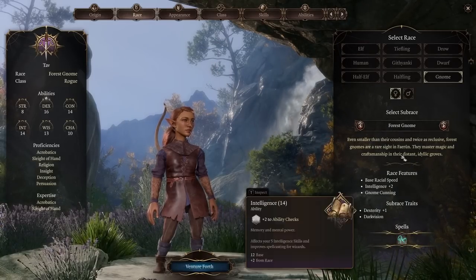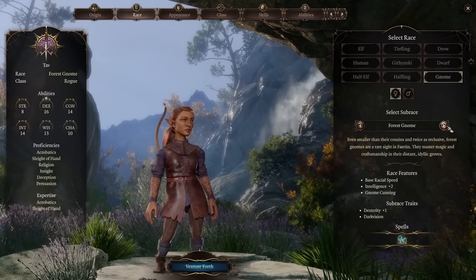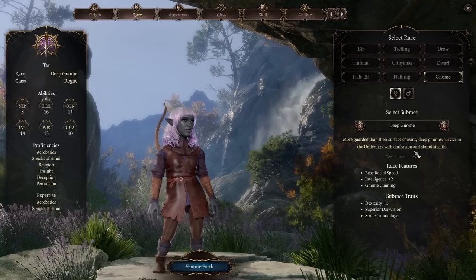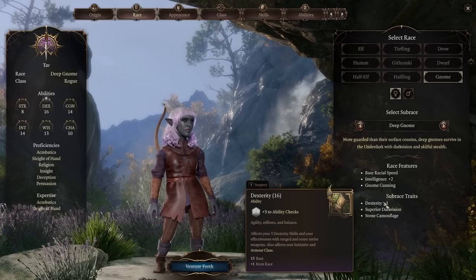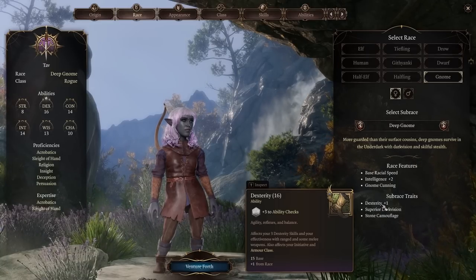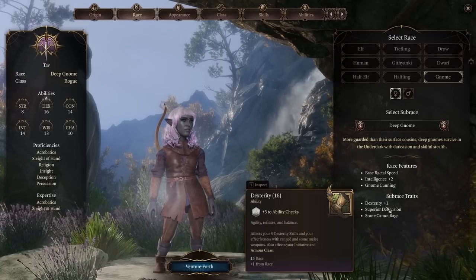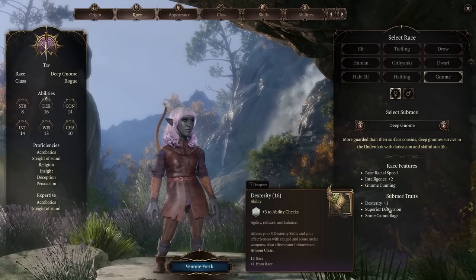Gnome Cunning is amazing, giving you advantage on all Intelligence, Wisdom, and Charisma saving throws — the Wisdom one is mostly what we're looking for. The Deep Gnome is almost a Rogue specialist. We only get Dexterity plus 1 so we can get our Dex to 16 at character creation. We've got superior darkvision — as long as you're within range of your ranged weapon, you'll be able to see anyone in the dark.